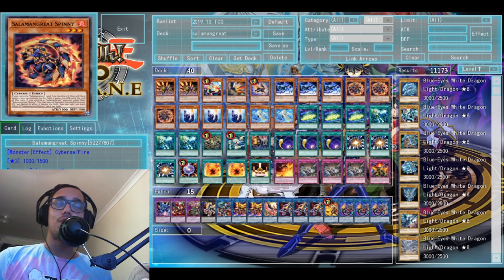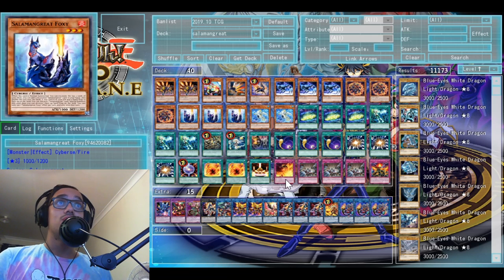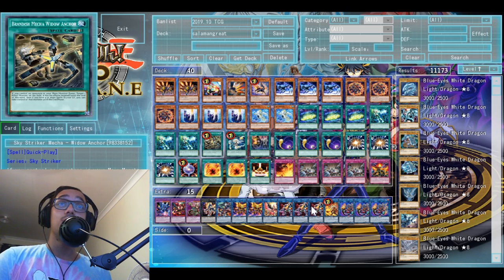Hello YouTubers, you're back again with Chevron and I'm going to be doing a discussion on a deck I've been working on lately, which is my Salamangreat Sky Striker deck. This deck has proven to show a lot of success — I've come first twice at locals with it. My matchups have been very heavily tested on both the usual meta matchups and rogue matchups, and I'm pretty much very confident that this is probably the best Salamangreat build I've done out of all the builds so far.